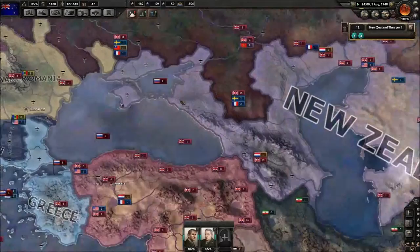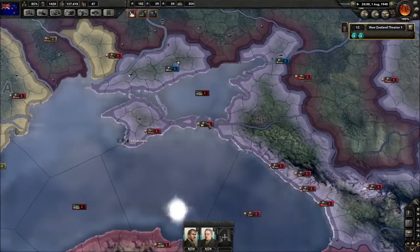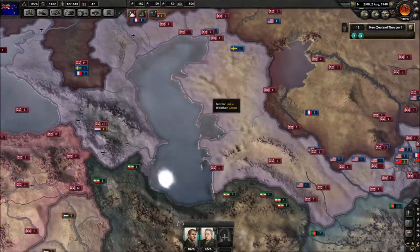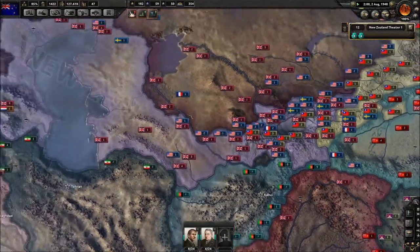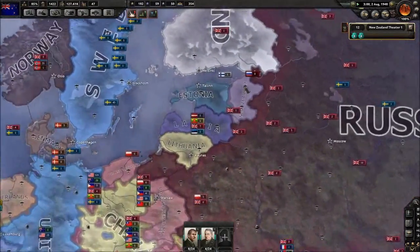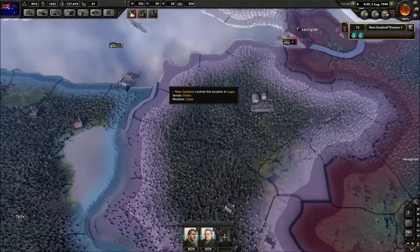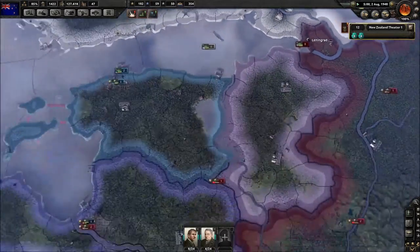Just as a recap, what we did actually take: we took the Crimea, we took the Caucasus down here for specific reasons which we're going to look at. Took a lot of territory around this area which is just basic territory, and we've also got a part up here. It has a dock — actually it doesn't, that's going to need one.